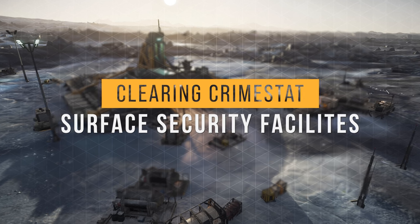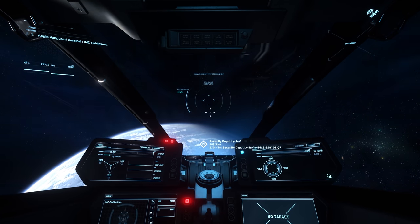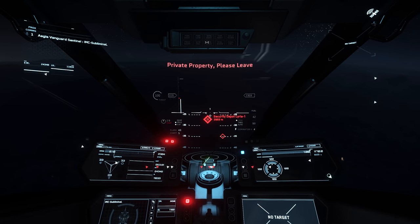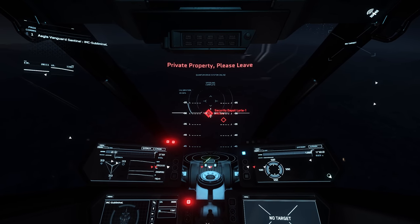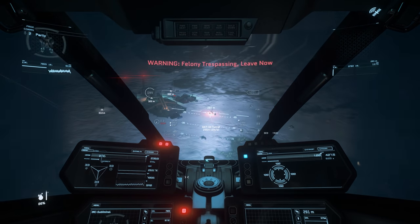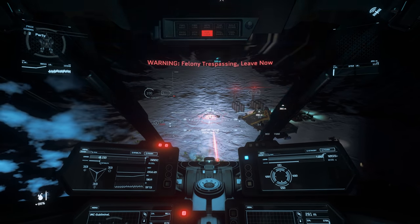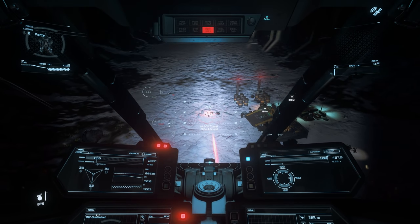The second method of hacking your crime stat away is to raid a surface facility. For this example I'll head to Lyria — because who goes around Area 18 anyway? The ground security facilities will surely provoke confrontation from NPCs, but due to these facilities charging citizens with trespassing violations, they will also be the ones least likely to involve player interference. Once you arrive at the security outpost, you have two choices: dispatch the four or five turrets surrounding the facility, or take cover behind a hill and head in on foot. The turrets only seem to target ships, so going on foot is the safest route.